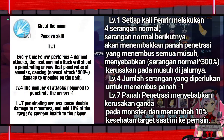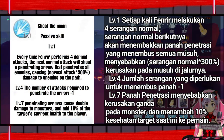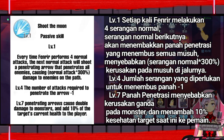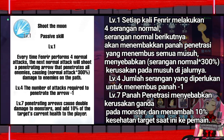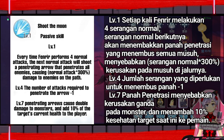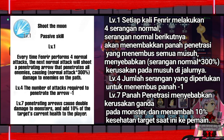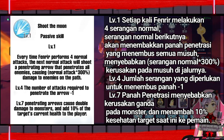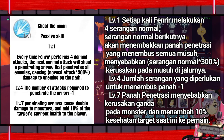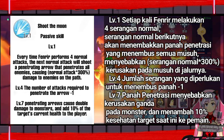Level 1: Every time Fenrir performs 4 normal attacks, the next normal attack will shoot a penetrating arrow that penetrates all enemies, causing normal attack × 300% damage to enemies on the path. Level 4: The number of attacks required to trigger the penetrating arrow is reduced by 1. Level 7: Penetrating arrows cause double damage to monsters, and add 10% of the target's current health to the player.